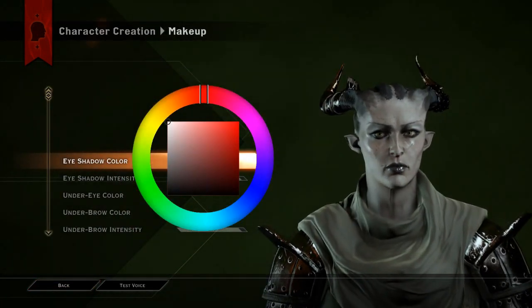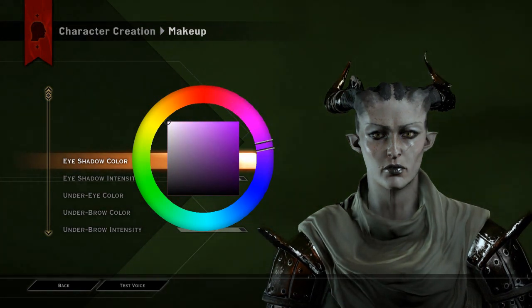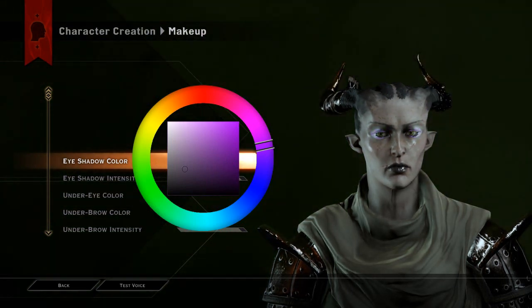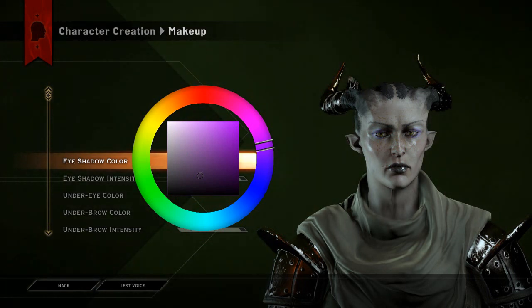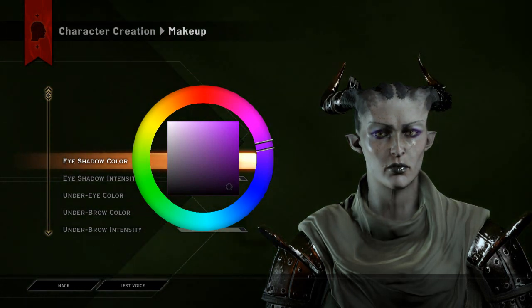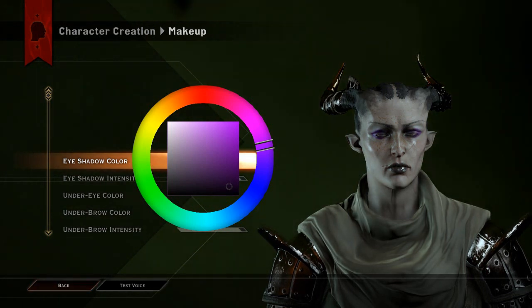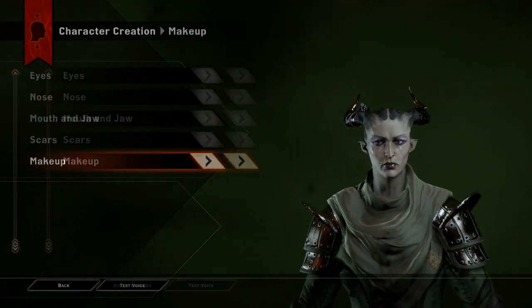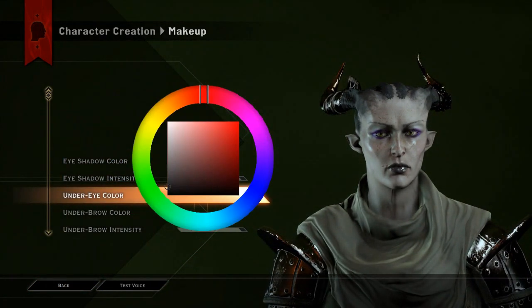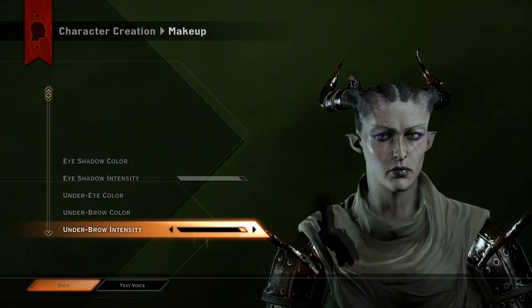Now, some Mangaminx-style makeup. Gotta have purple on your character, because otherwise it isn't a Mangaminx character, you know? Some dark purple eyeshadow — I think it'll be badass. Yeah, I think that's pretty cool. I like the intensity all around. I like the way it shows up so much against the skin. That's really cool.